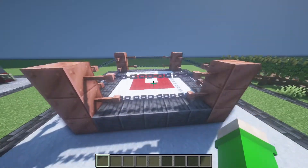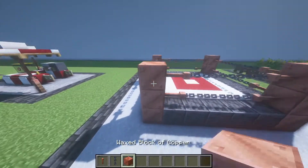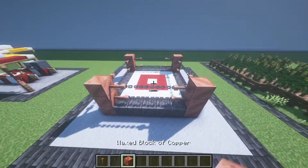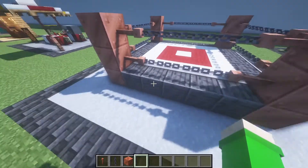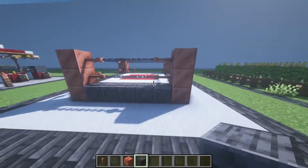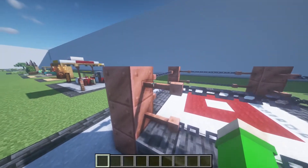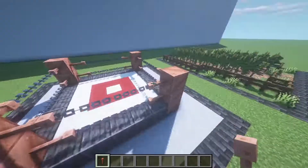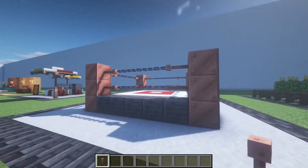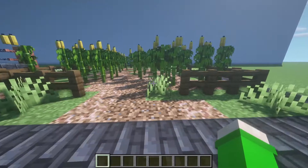The next one is a boxing ring using lightning rods and chains as the ropes that go around, and just some copper on the edges to match the lightning rod. I also added a little pattern in the middle using polished deepslate around the bottom. You can change the blocks if you want — the building tip here is just using lightning rods and chains for the ropes, which looks very cool and realistic.